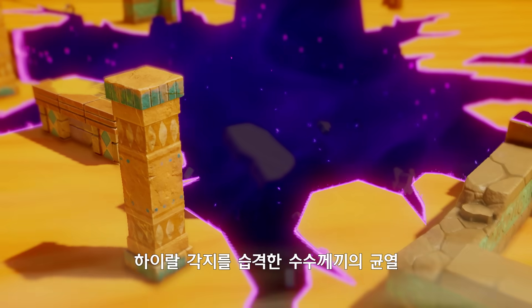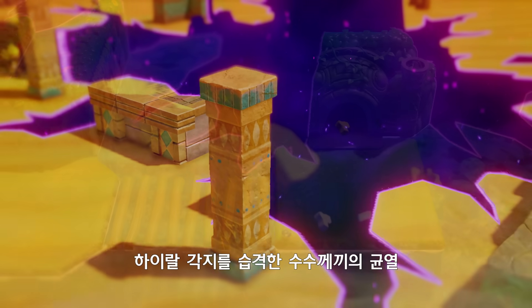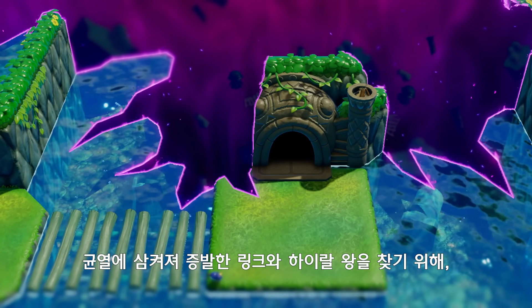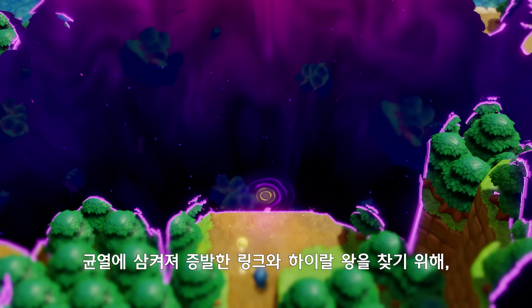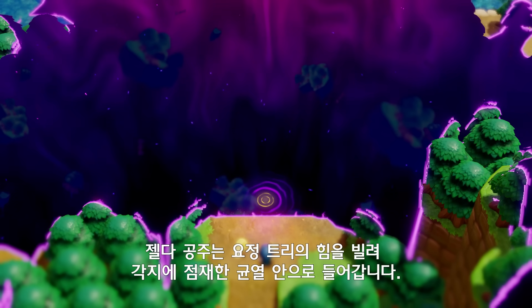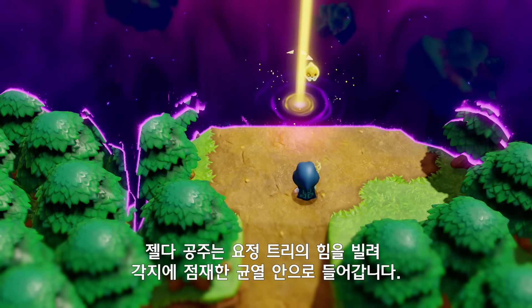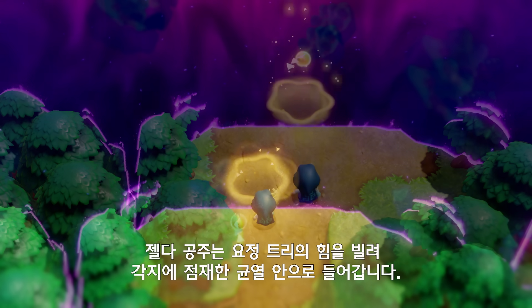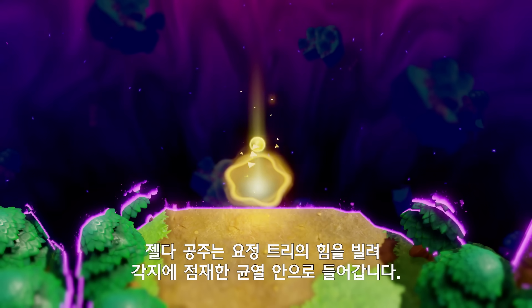The land of Hyrule has been torn apart by mysterious rifts. In search of Link and the King of Hyrule, both of whom were stolen away, Princess Zelda must borrow the power of an ethereal creature called Tri. Together, they enter the rifts that scar the land in order to save her kingdom.